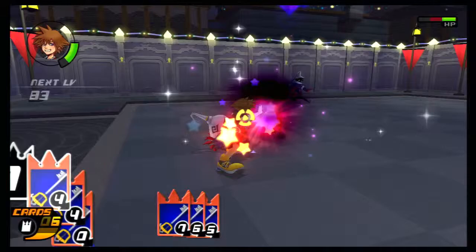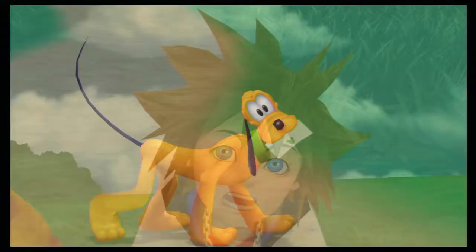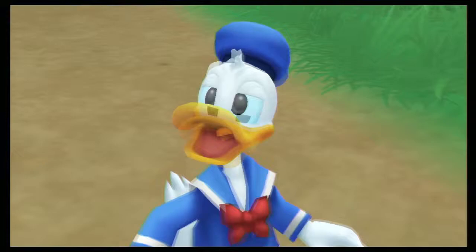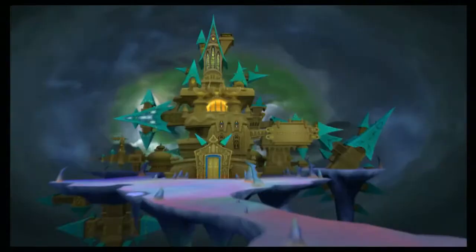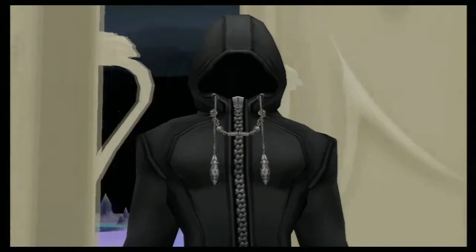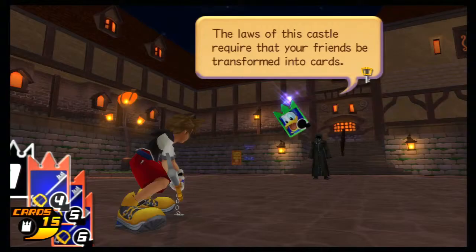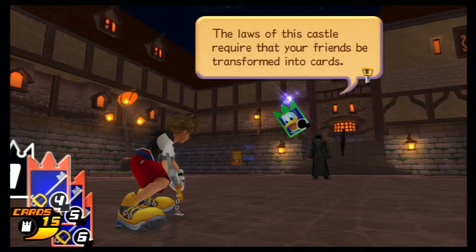Before we get into the gameplay, let's talk about the story. All you Kingdom Hearts fans know how complicated this story gets, so I'll try to sum it up without getting into too much detail. The game picks up right where the first game left off, with Sora, Donald, and Goofy following Pluto. The trio ends up in a mysterious castle called Castle Oblivion. A mysterious black-coated being appears and utters a phrase that gets the main characters questioning things. He gives Sora a card and the trio begin their journey through the castle.